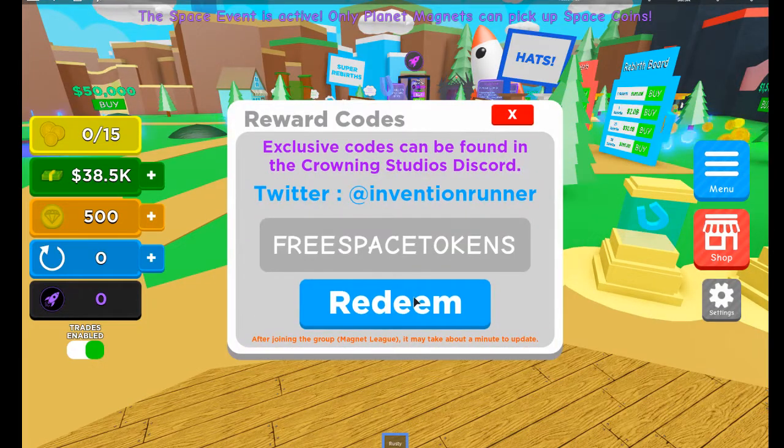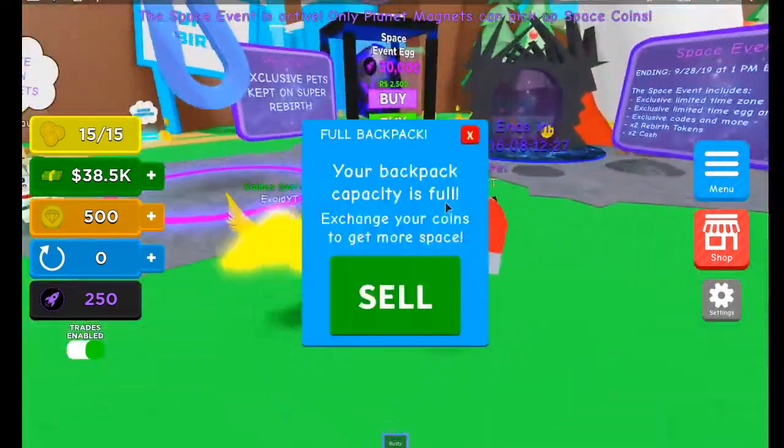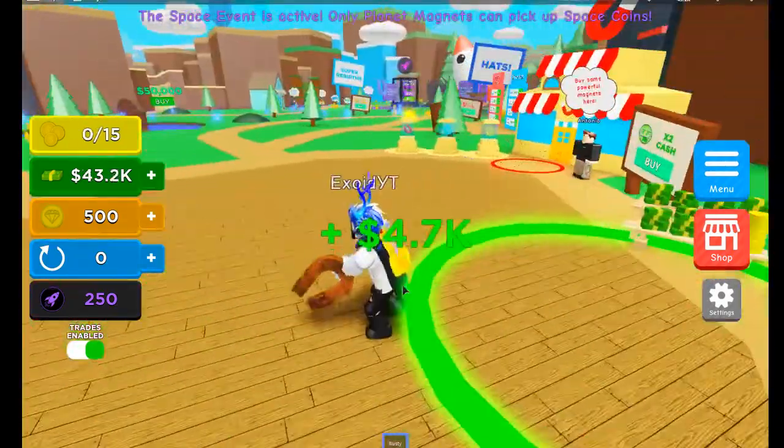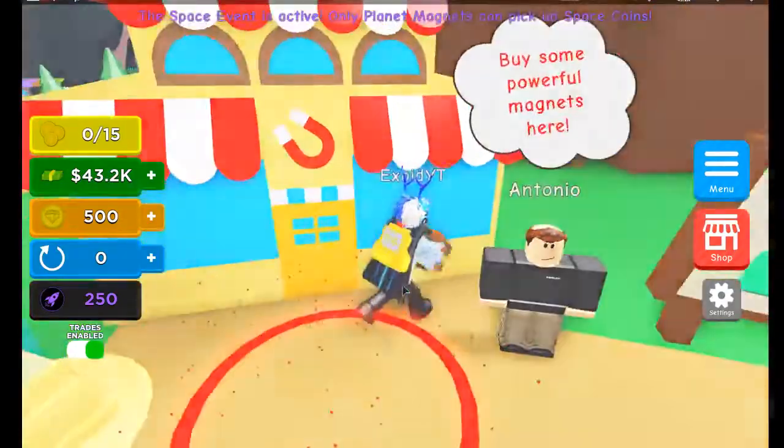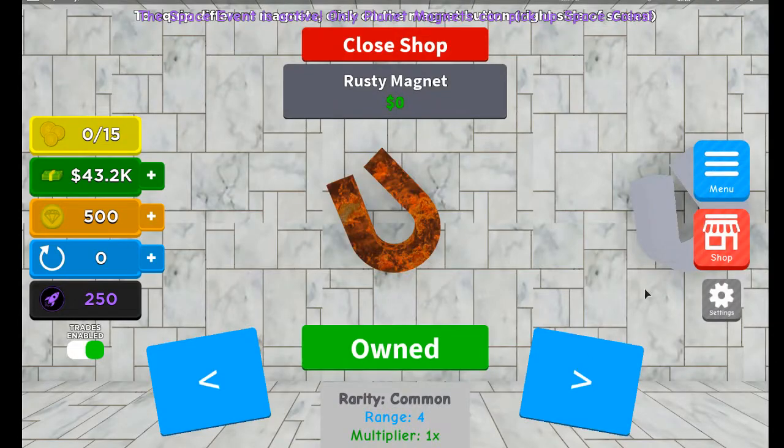Alright, next one — last but not least, the newest code is 'free space tokens.' We're gonna redeem that — we get 250 space tokens. Now if you want to use space tokens you have to come over here. We're actually gonna go ahead and buy a brand new backpack real quick. The golden dominus is actually super super cool.